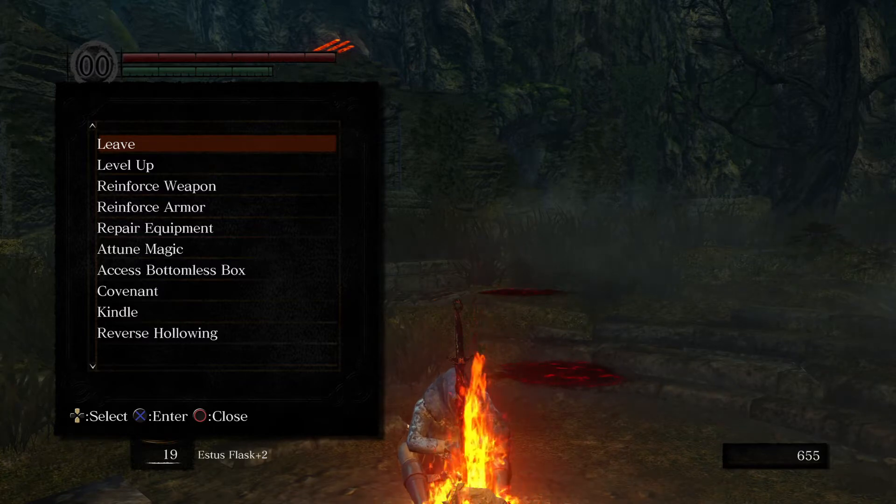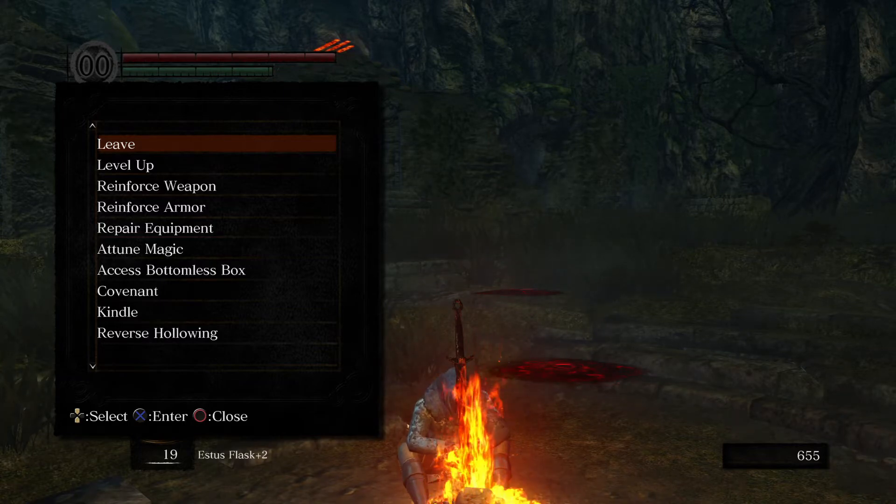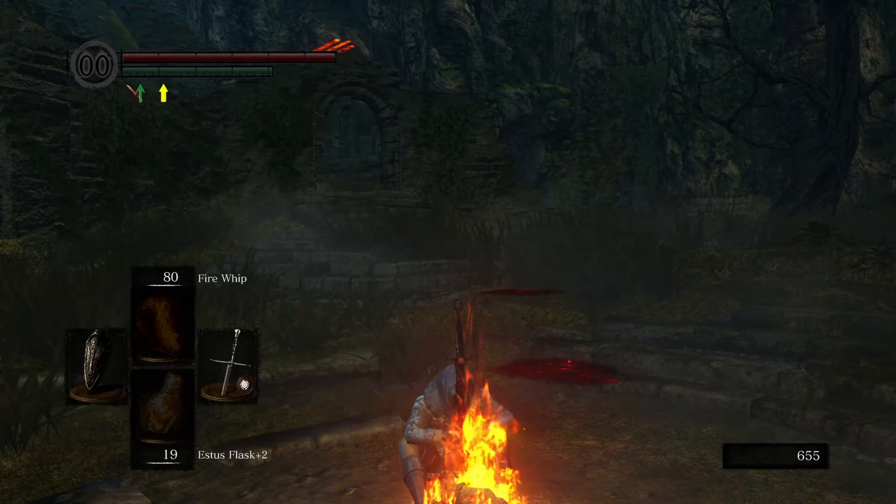We'll just start making our way towards Sen's Fortress and then go up towards New Londo. Got to beat Sen and then get up to New Londo. Then we've just got to carry on our way through New Londo. Let's play it. All right, cheers.